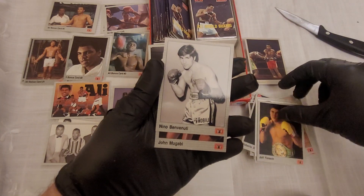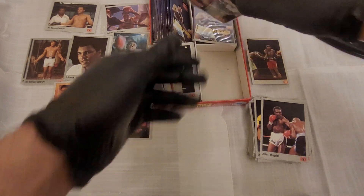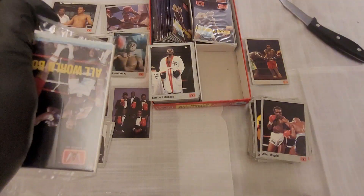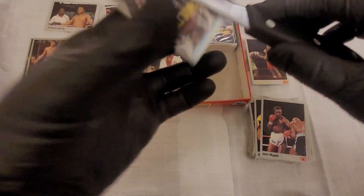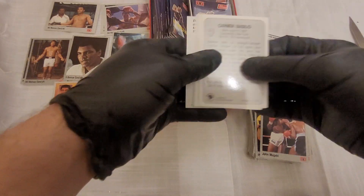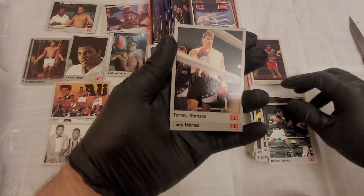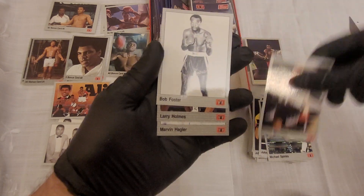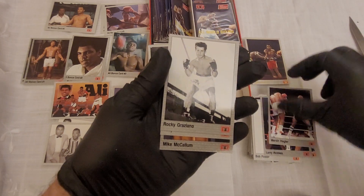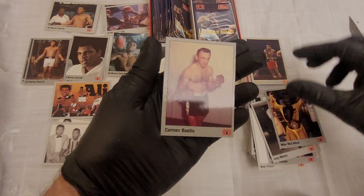So Jeff Fenwick, Nino, Benvinto, John Mugabe — so we've still got surprises in these boxes for us yet. We'll come back to that at the end. Like I said, I know nothing about this really, I just liked it. It's definitely bringing some nice cards to the front. Michael Spinks — that's another new one — I'm sure. Tommy Morrison — definitely not seen that one yet.